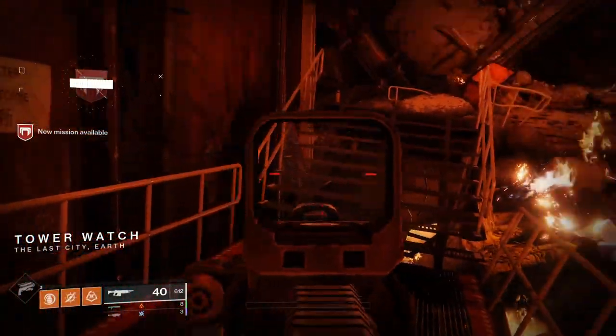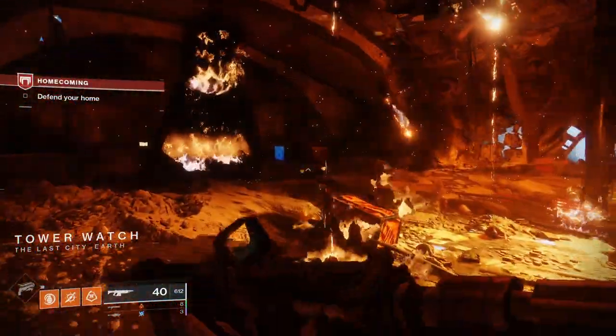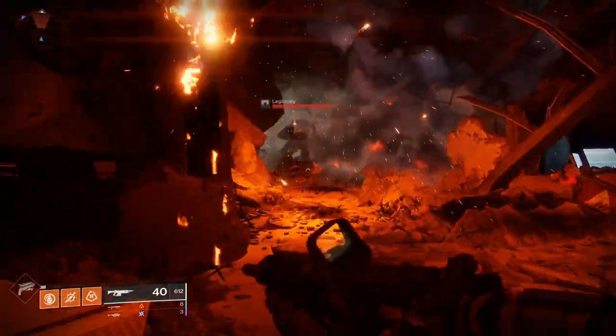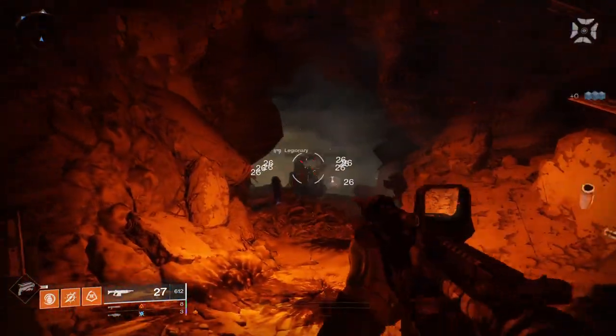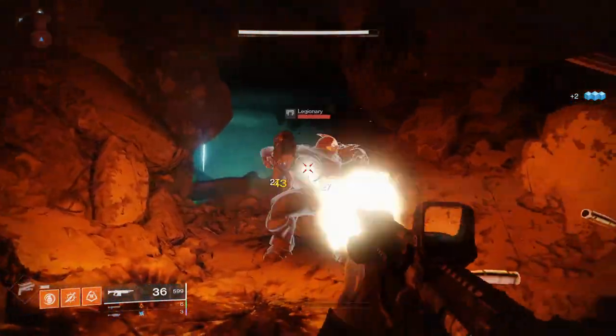Oh, my old gun is still here. We need to find Zavala, Ikora, and Cayde. This looks nice though — like I said before, so smooth. Here I go. I feel like I'm underprepared — I'm outgunned, that's what I'm trying to say, because this is the starter weapon.